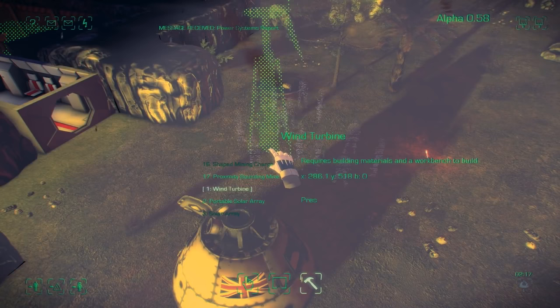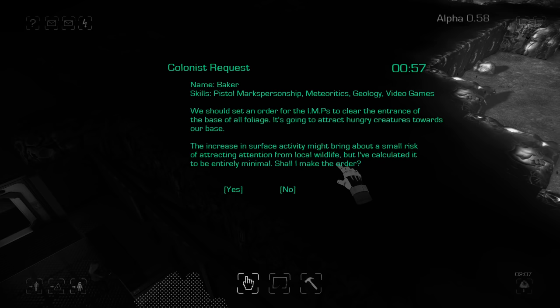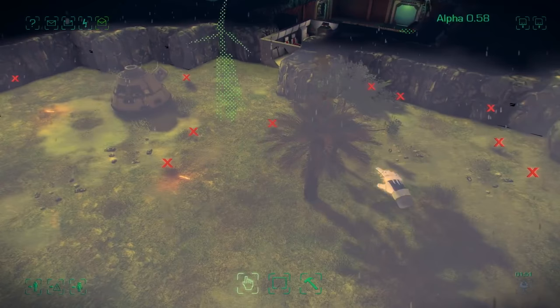So this is a colonist request — one of the emergent things that can happen. The colonists are now able to identify problems with the base and make suggestions and request you to allow them to do things. This guy's requesting to set plants outside for destruction to clear the entrance of the base and stop plants damaging equipment or attracting animals.